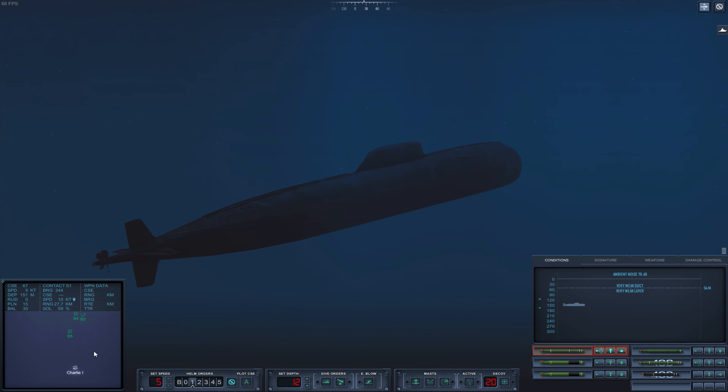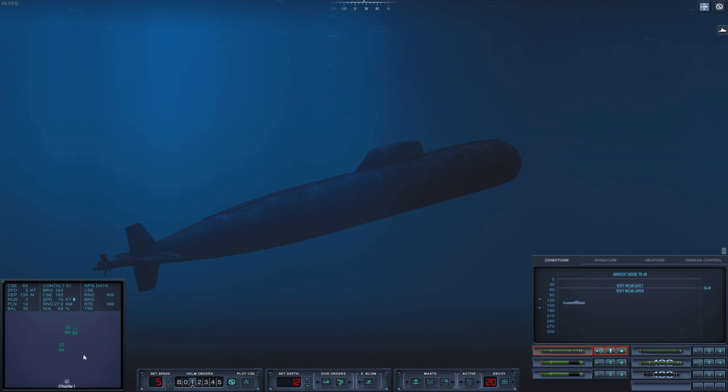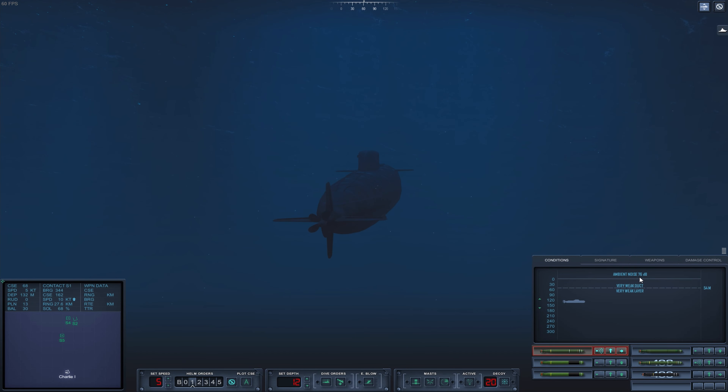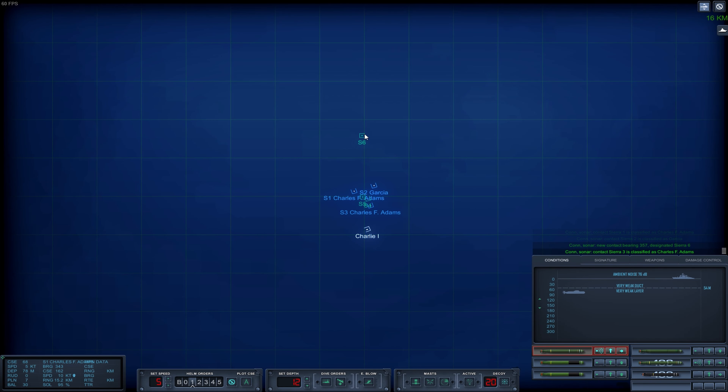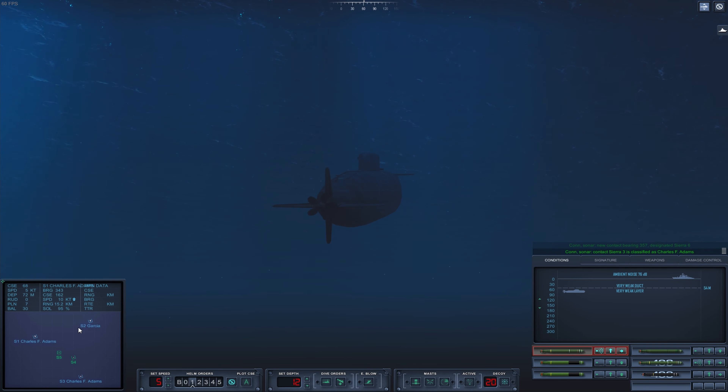Ambient noise at 76 decibels only — that is very quiet. Not a lot of background noise, which means we have to be careful. We already have a Charles F. Adams and a Garcia in the area. A new Sierra 6 — another Charles F. Adams — and this one is at a range of 9.1 kilometers. Here we have a cargo ship — that's the target.